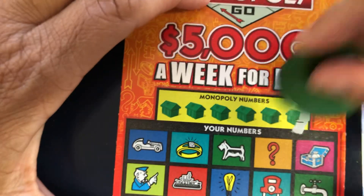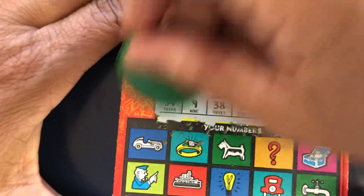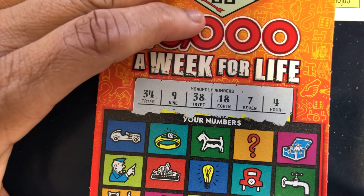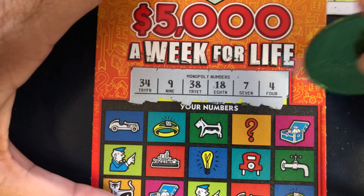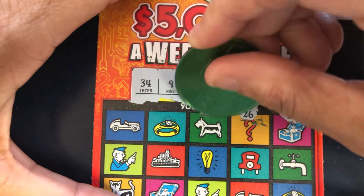Nothing on ticket 00. Let's see if we can get something on ticket number one. Our numbers are 34, 9, 38, 18, 7, and 4. Those were numbers on the last ticket. Get a life symbol, win $5,000 a week. Two — no. 26 — that was on the last ticket.